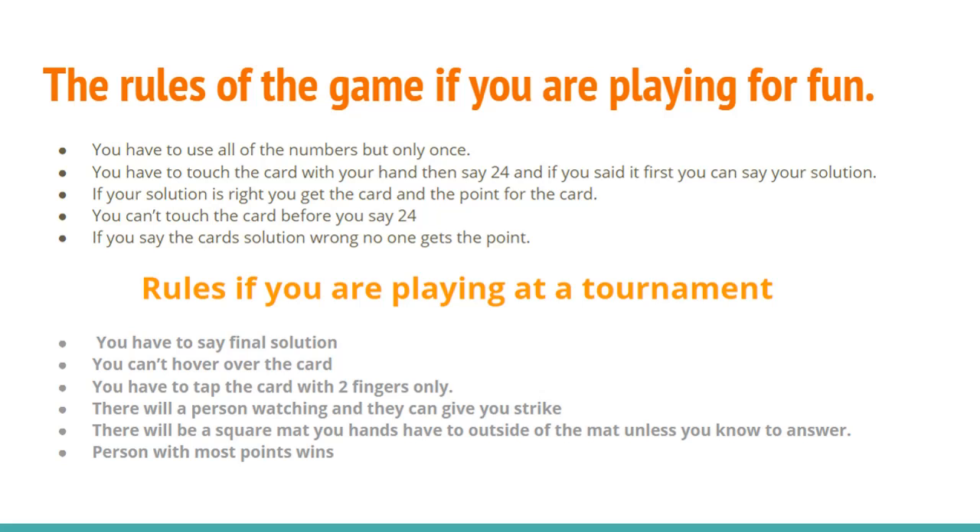These are the rules if you are playing at a tournament. You have to say 'final solution.' You can't hover over a card. You have to tap the card with two fingers only, because you can get a strike if you're too aggressive. There will be a person watching and they can give you three strikes. If you get three strikes, you're disqualified for the rest of the game, and the points you have before you get disqualified is how much you keep.